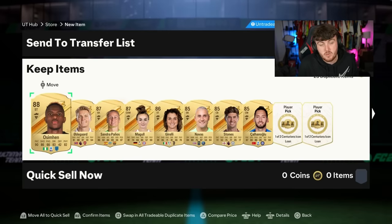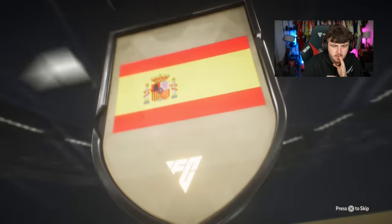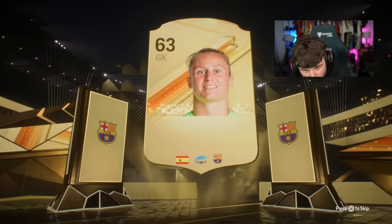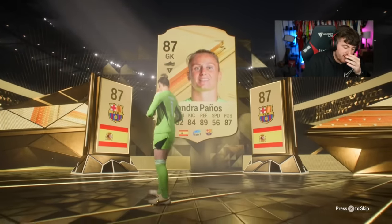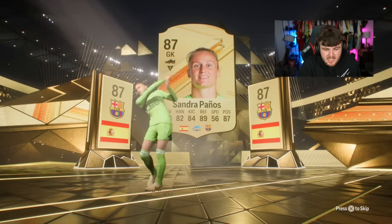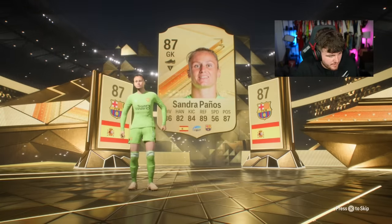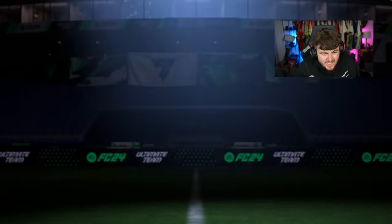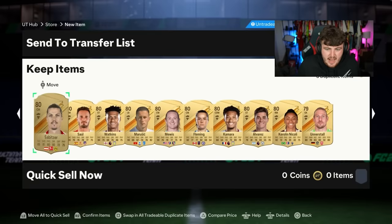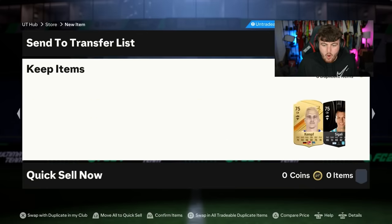Definitely does not seem like this pack is worth it at the moment. Next store pack — this is Don Springs' store pack. Come on EA, sort us out. Goalkeeper — Sandra Panos, double walkout. No way, it's not a double again. These are actually a crazy scam. I would not advise opening these packs at all. Last year with 100 players in these packs, we'd still be getting 86, 88 rated gold cards. We don't get them at all in these, man. These are terrible. That is another woeful store pack from EA.